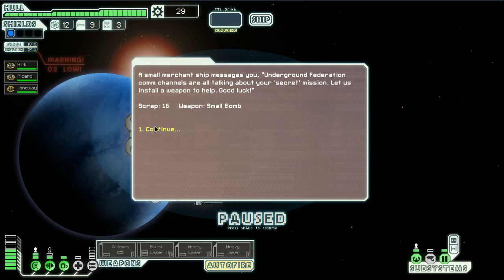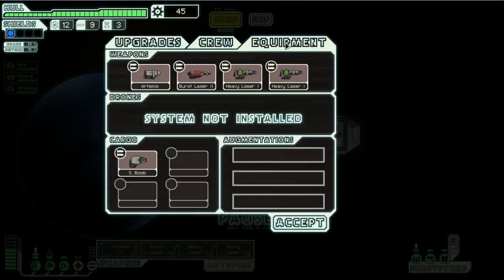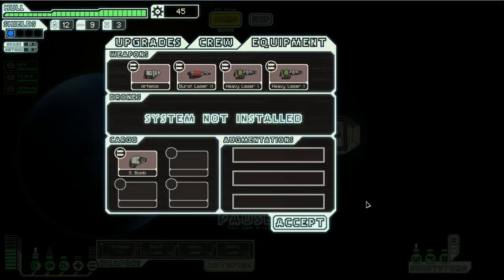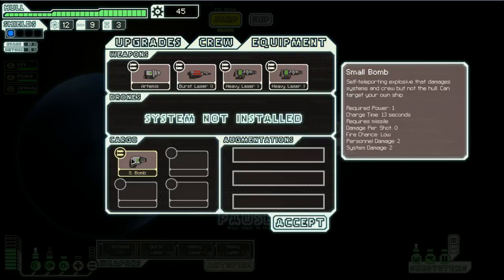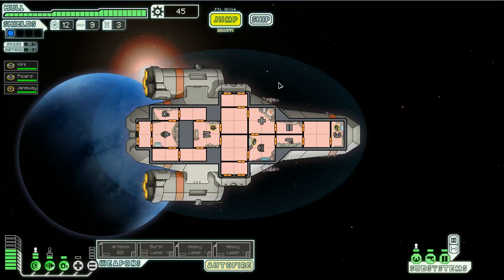Well, we found a weapon, which is cool, except I'm already full of weapons, so they're going to make me get rid of something. Or not - is that equipment? Oh, I can put it in my cargo bay. Okay cool. What does that do? Maybe I'll sell it.